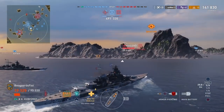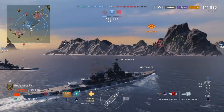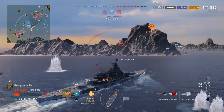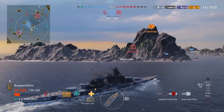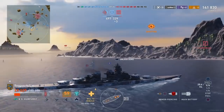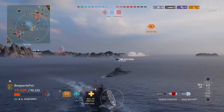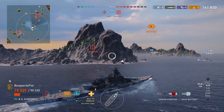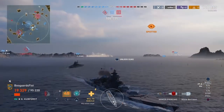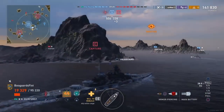We got another destroyer spotted there, judging by the torpedoes on the map, and we just actually saw him on the game screen there. So we've got a pretty good idea where the destroyers are, and since they're not currently pushing into us, that gives us a little bit more leverage. But again, this is all about picking the spots. Yes, we've got the ship spec'd for secondaries and we need to be using them whenever we can, but we don't want to get sunk disproportionately early just by trying to force the situation.